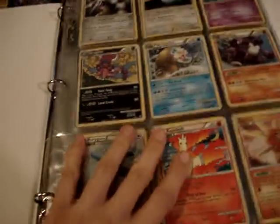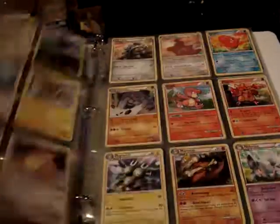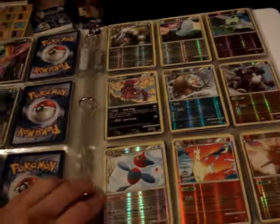I have two new complete sets that I finished over the past few days. The first is the HeartGold SoulSilver Triumphant set in reverse. I'll flip pretty quickly through the regular version. Nice shoutout to AbbeyRoar for sending me the Dragonite to complete this set.